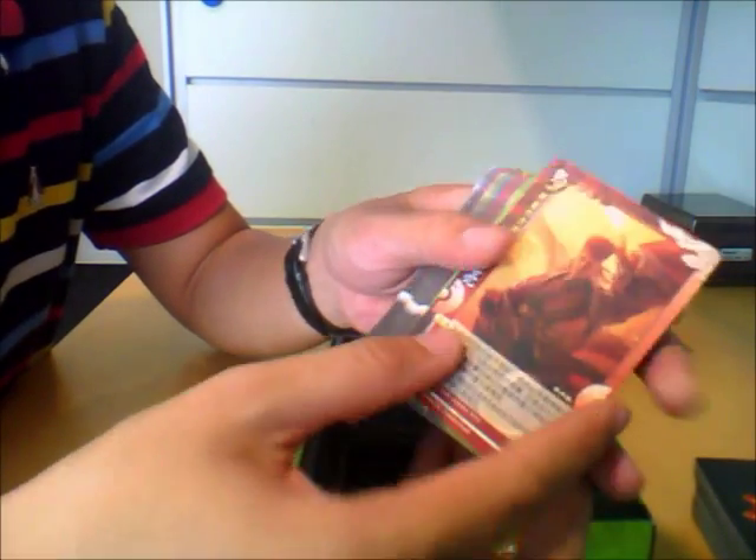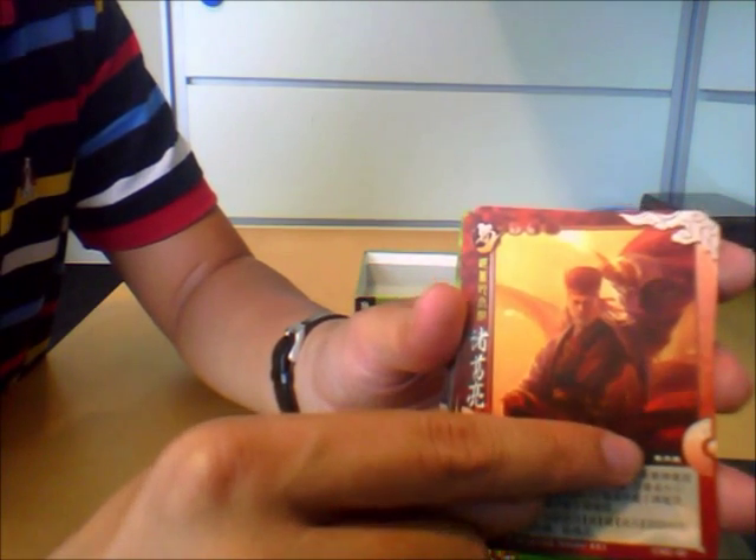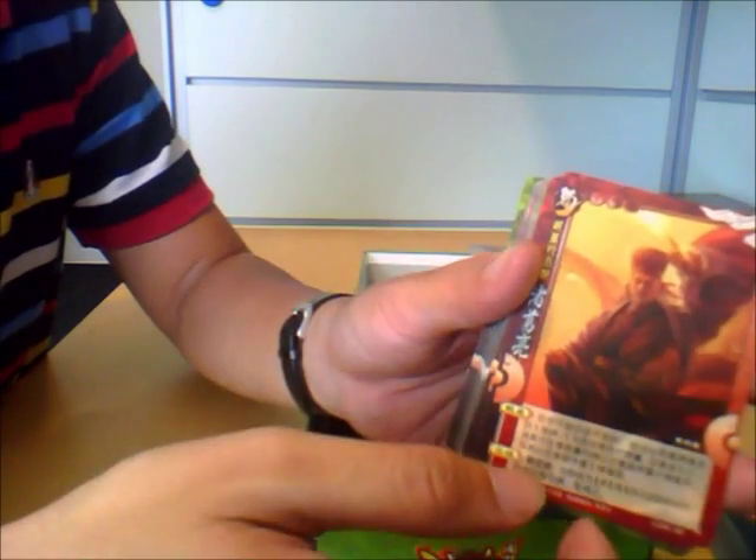You would also notice that some characters have a name at the bottom. This one says Huang Yeying — that's for synergistic characters. Not all characters have this; only some of them do.